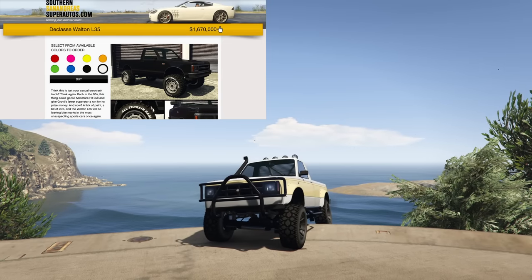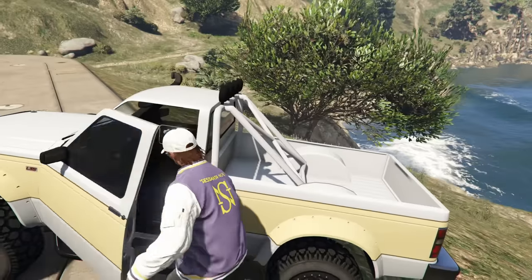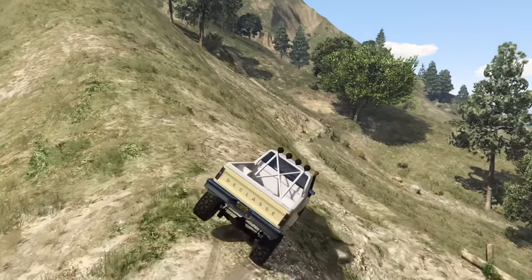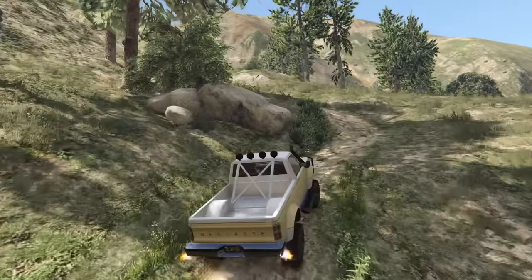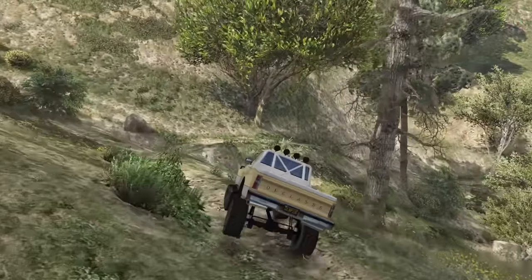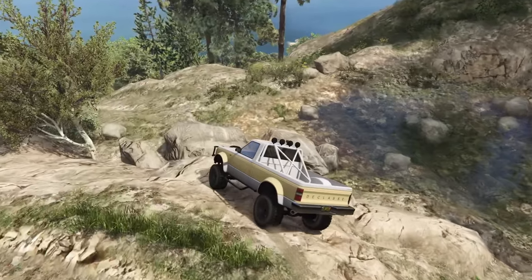At number 4 we have the brand new Declassi Walton L35 coming in at $1,670,000, which is a little overpriced. However the Walton is pretty good — it has a lot of ground clearance and is pretty fast in a straight line. It does suffer from wanting to topple over since it doesn't have quite the widest stance. It is all-wheel drive, looks really good, has nice customization, and the performance backs it all up. A great off-roader despite its high price tag.